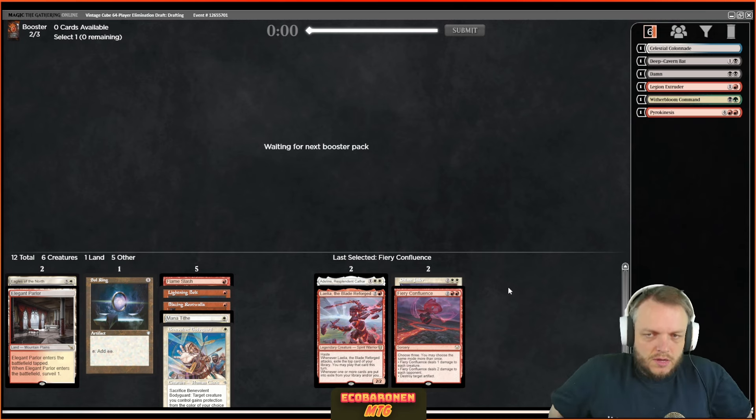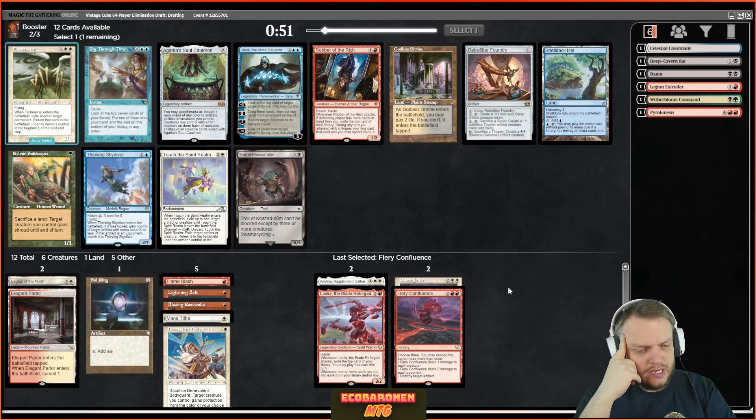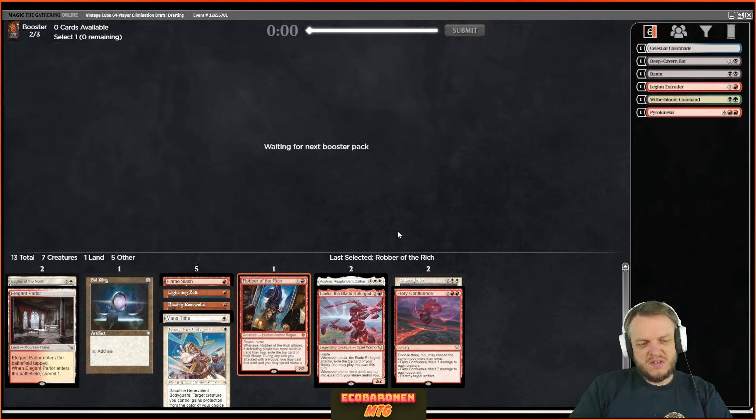I have a lot of double-colored early white, early red — double-colored this, double-colored that. My success in this draft will be depending on my ability to get past Boros fixing. No Boros fixing quickly scanning the pack. I have Robber of the Rich and Retrofitter Foundry. I should probably take the two-drop — Retrofitter Foundry is decent but it doesn't look like I'll have any artifact synergies and it's a bit mana-hungry for an aggressive deck. I'll take the Robber. Maybe I can wheel Flickerwisp or Touch — some of those cards that aren't amazing but can round out the deck just fine.